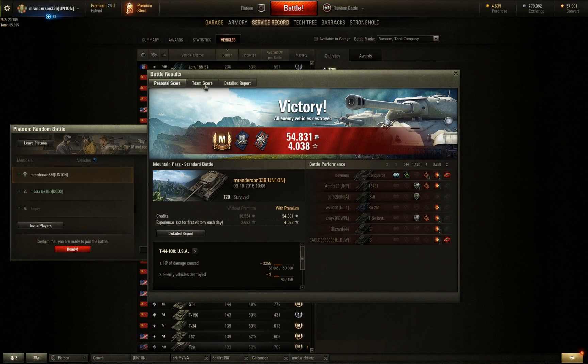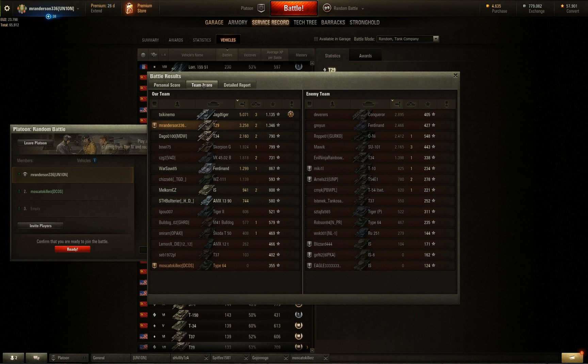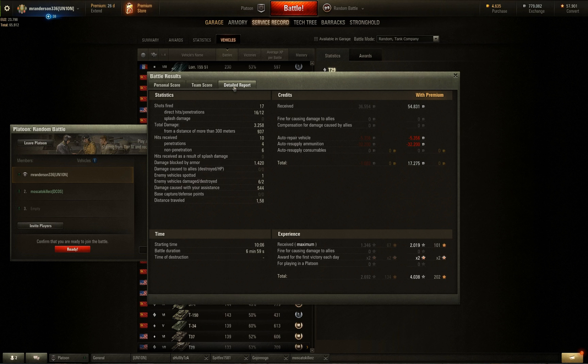GG, well played — let's take a look at the post-game stats. Out of that game, we managed to get a Tankman's Badge, Shellproof, and Fire for Effect: 54,000 credits and 4,000 experience. We did 3,258 damage, 2 kills, and 1,346 base experience. We fired 17 shots, hit 16, penetrated 12. Most damage was within 300 meters, but we did 1,000 beyond 300 meters. We managed to block 1,400 with our armor.